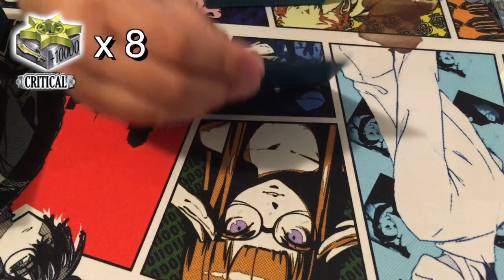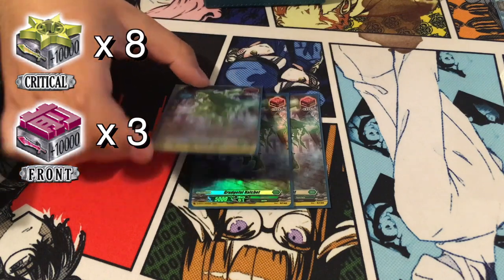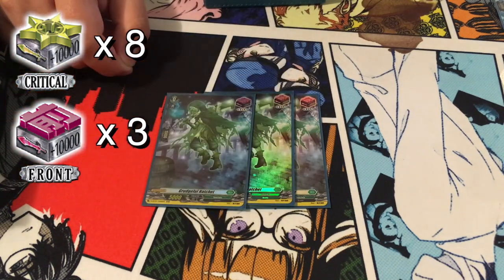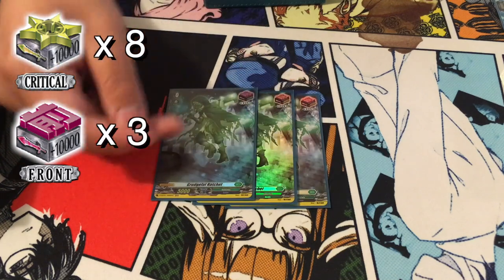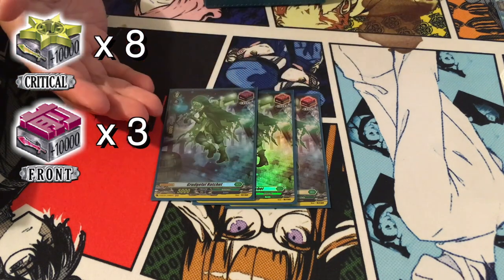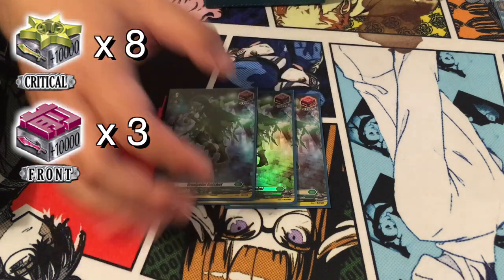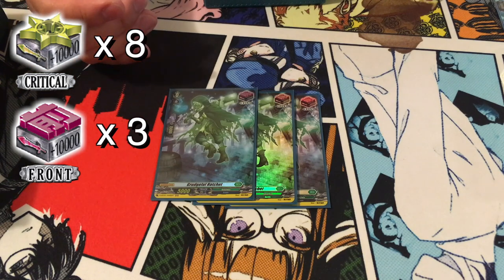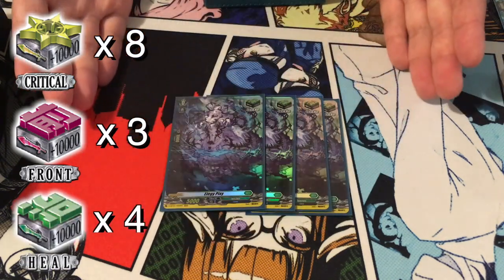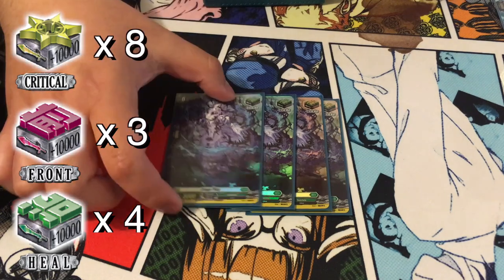I play three front triggers. Same logic as crits — you need to be oppressive and almost every turn you should have a front board. Making a 15k column go to 25k or an 18k column go to 28k is just too good for knocking cards out of your opponent's hand. You can run draw triggers, but since this deck mills I'm not the biggest fan of decking out — that's happened one too many times to me. Finally, you play four heal triggers because living is really cool in this game. Granted this is an undead deck, but hitting a heal trigger is really nice, and the card is really pretty.